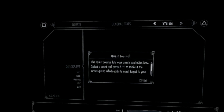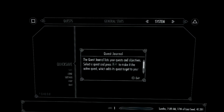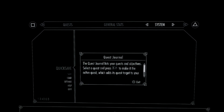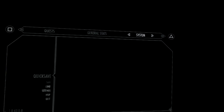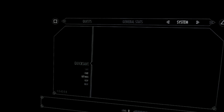The quest journal lists your quests and objectives. Select a quest and press — oh, to make it the active quest. How do they know which one is my right? Am I even holding this right? I don't even know if I'm holding the right and left controllers on the right sides. I think I pressed circle or something.